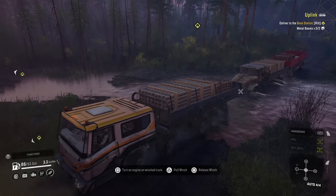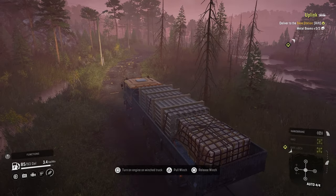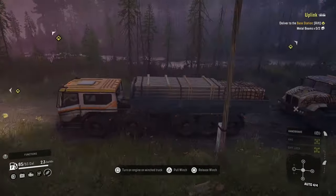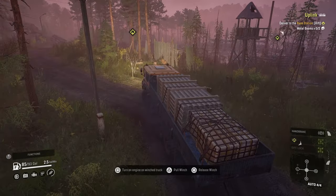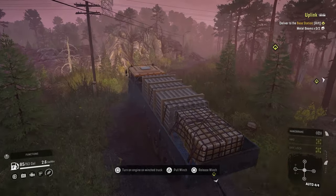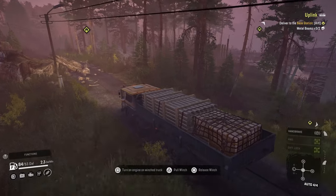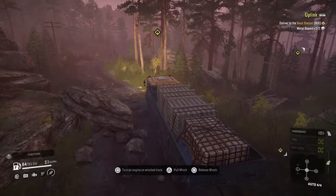We don't have a snorkel on this truck. I don't think it came with one as an option — I don't remember seeing one. We'll just have to be careful of water passages. If it comes down to it, what we can do is use the Tega as the lead truck and then pull this through, but leave it turned off so it can't get damaged.